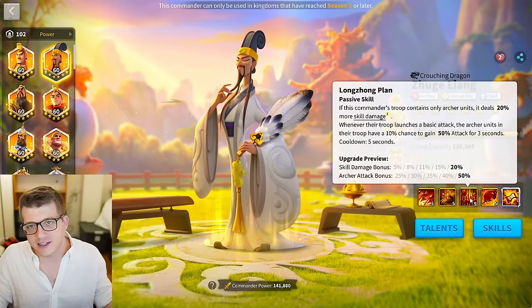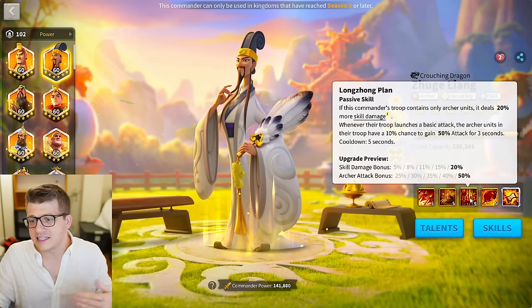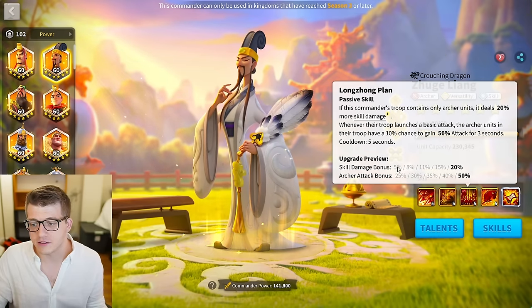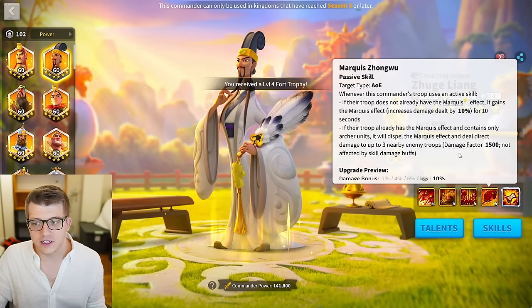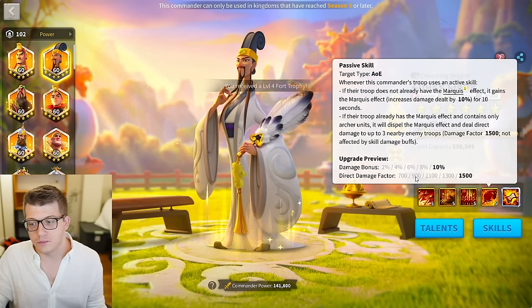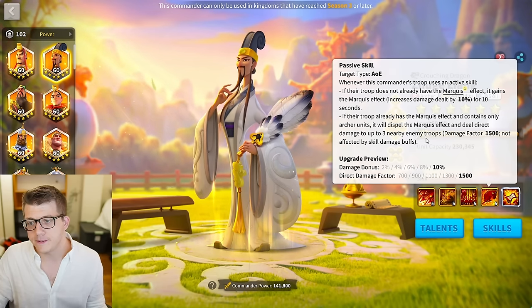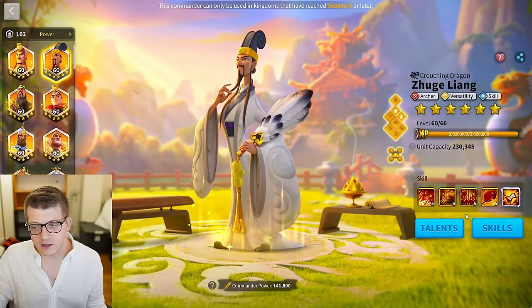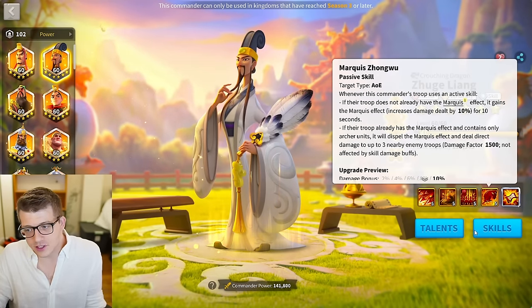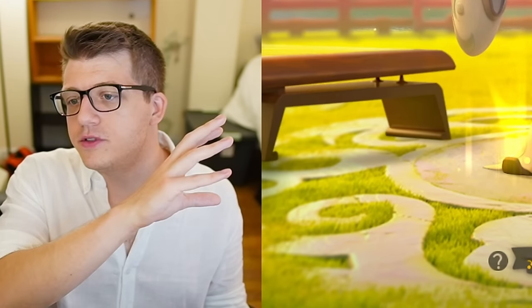I probably wouldn't spend any skill resets on Zhuge Liang since you're going to eventually expertise him. The second skill, just by unlocking it, gives a little extra skill damage and some instant proc archer attack. The fourth skill really doubles the damage factor on the three-target marquee effect hit, and the bonus damage goes from 2 to 10%. Both are good skills, so if you land at something like 5-5-3-3, that's fine. He can be used as a budget build, but you shouldn't stop there.